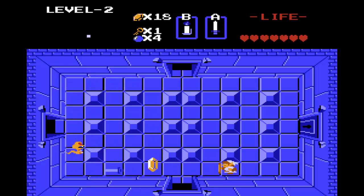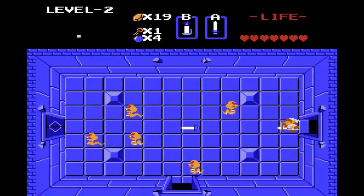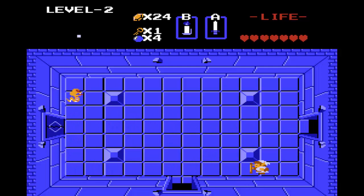These snakes, I believe, are called Ropes. They're really not too bad. They kind of remind me of the penguin enemies in Link to the Past — how when you're actually level with them, they'll charge you. You can use that to your advantage in picking them off.